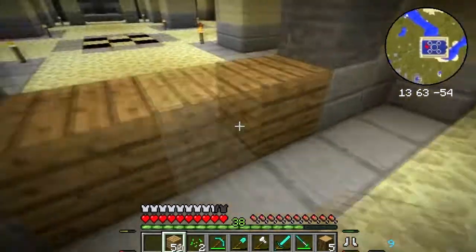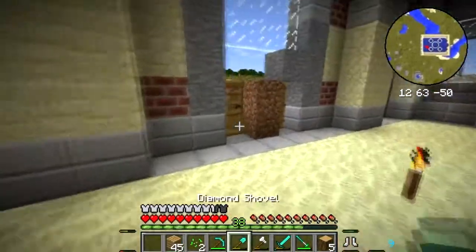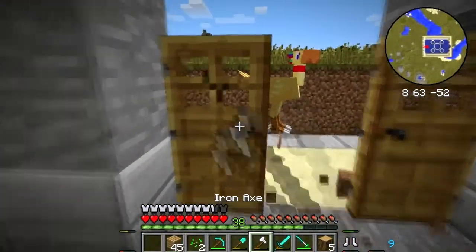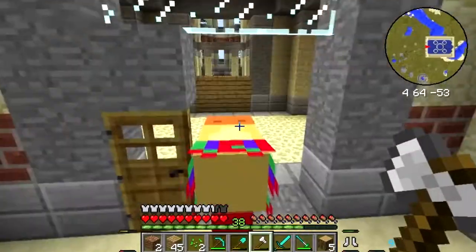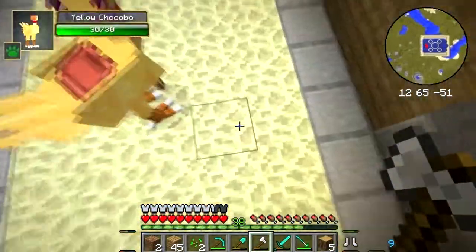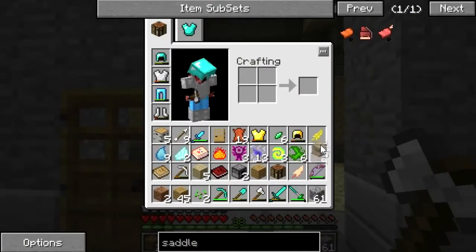I'm going to block this place off so I can get my Chocobo in here and they won't try to escape. Let's try this again. Did he just shed a feather? He did — he just shed a feather, that's awesome! I guess I'm just going to put cobblestone here. Doesn't look too bad — it could look better, but you know, you gotta live with what you gotta live with.